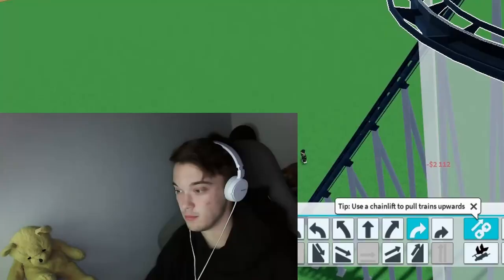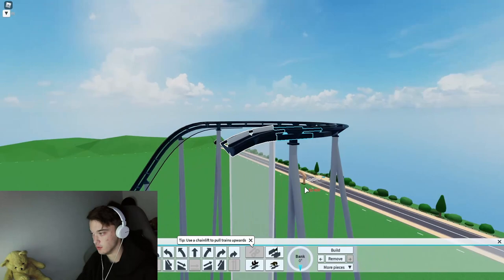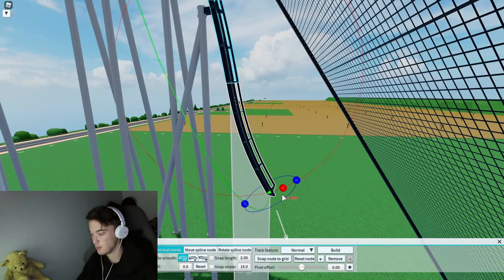We'll stop around about here. That is fine, and then we're literally gonna do this bit out of the basic editor, because what else are you supposed to do? Take the chain lift off. We're going to add more pieces, hold break before drop, of course. And basically all we're going to do is just a nice little drop — straight down. That is not even vertical, but yeah, we move.